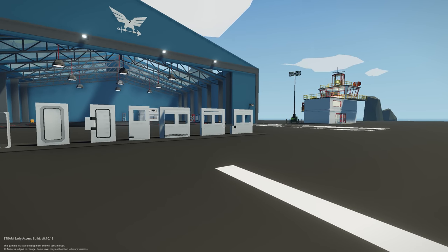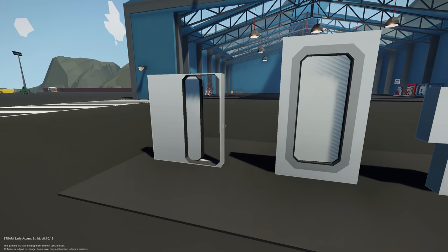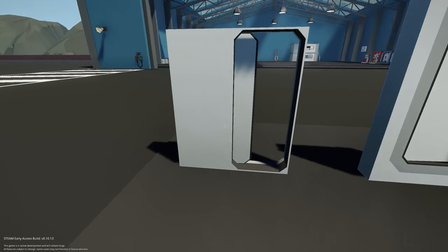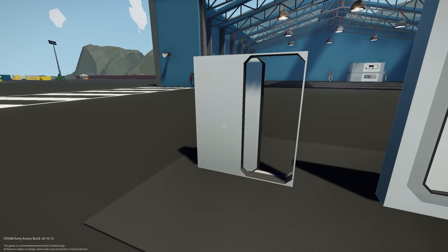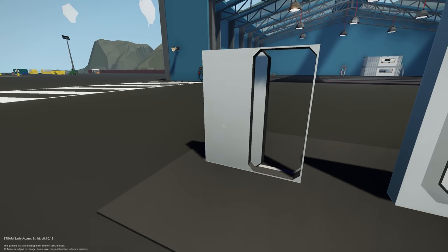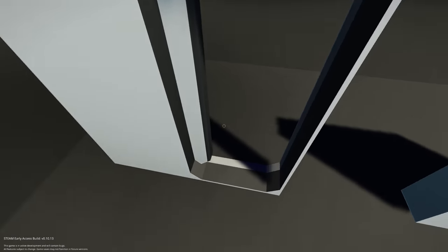The first type we ever got in Stormworks was just this normal door — the very basic ones. There was this size and also a three-by-six one which was like a small hatch. These are quite basic; they just have an on/off signal and they open and close. That's pretty much all there is to those.